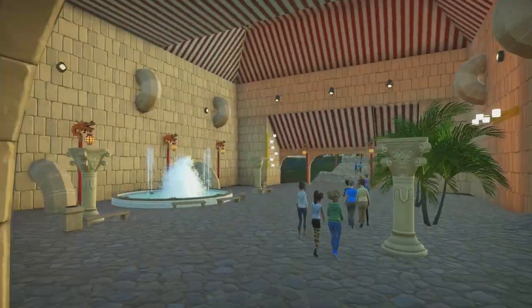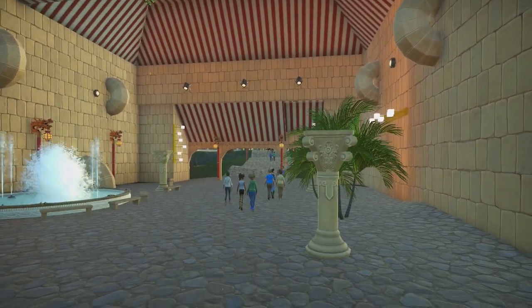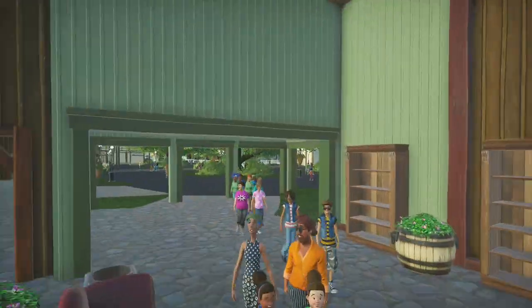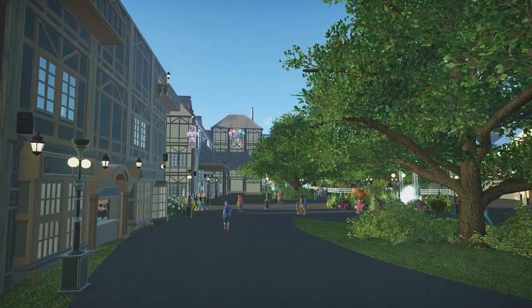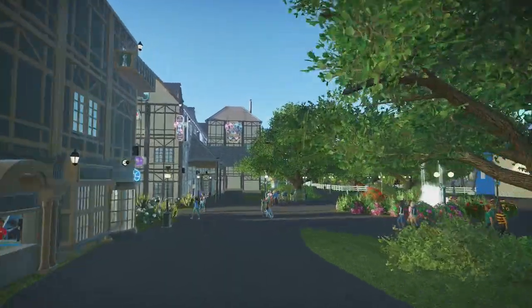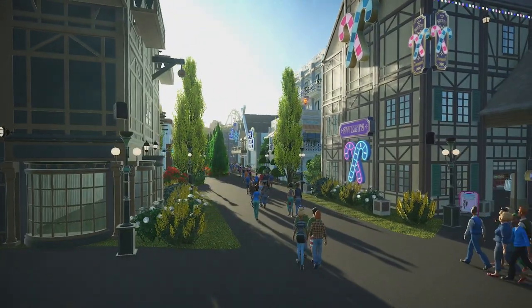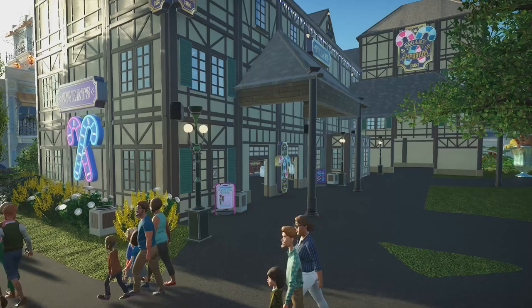This leads over to the Asian theme section of the park, which is the one section we will not be looking at in this video because it's only about 20% done. That's one of the next parts we're going to be working on, and I'll tour it once it's finished. Moving over to the other side of the plaza, we have a candy store. Looking to our left, that leads to another section of the park. But first, let's look inside the candy store.